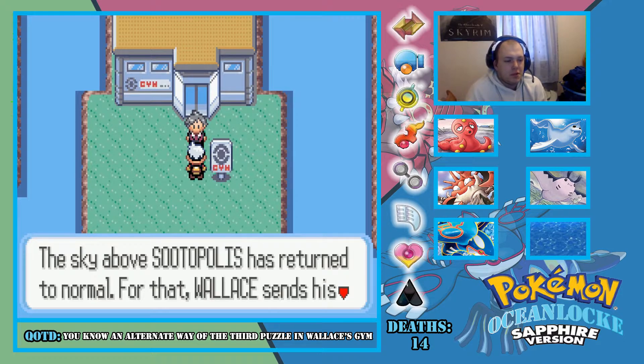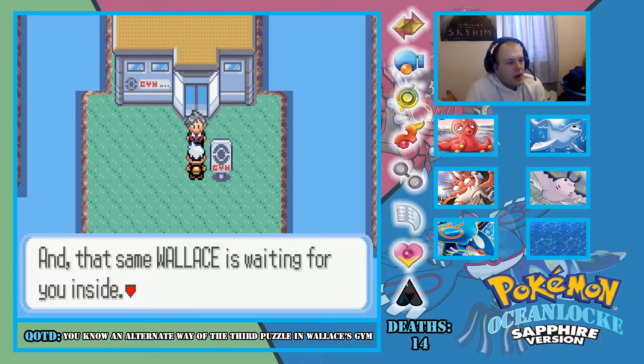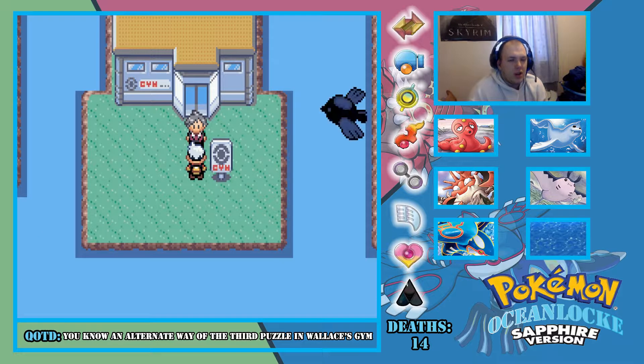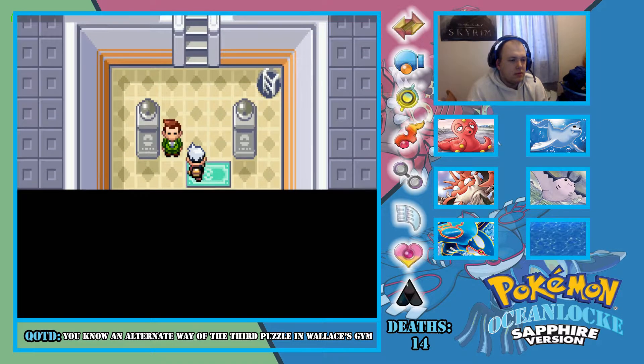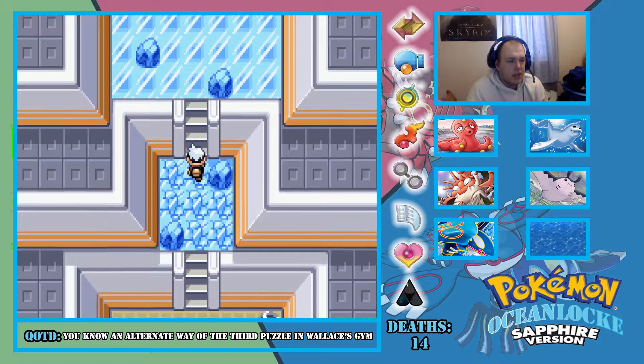We owe it all to you. The sky above Sootopolis has returned to normal. For that, Wallace sends his thanks to you, and that same Wallace is waiting for you inside. Be strong — but the way you are now, you should be on equal footing with him. Give it your best shot. I have a Kyogre at my disposal — what do you expect me to do?